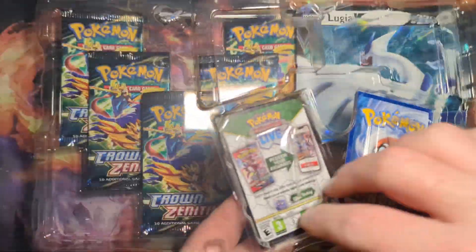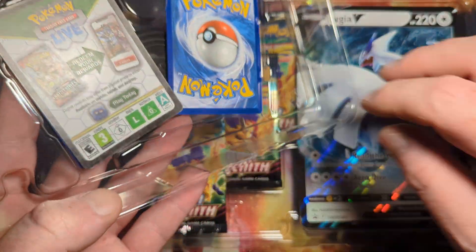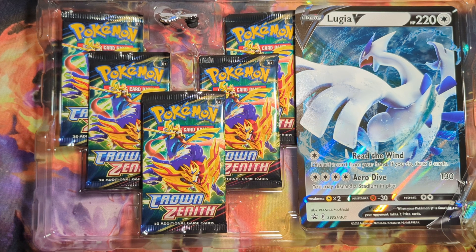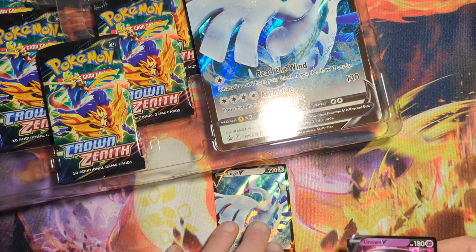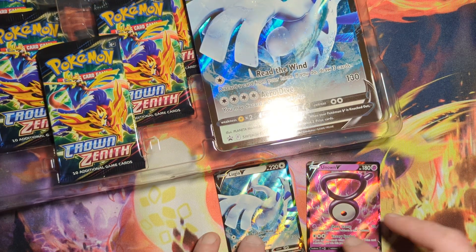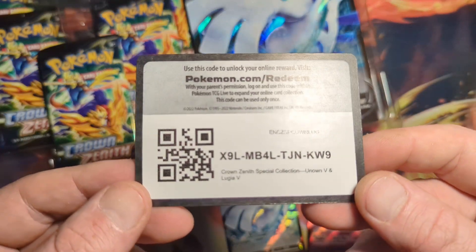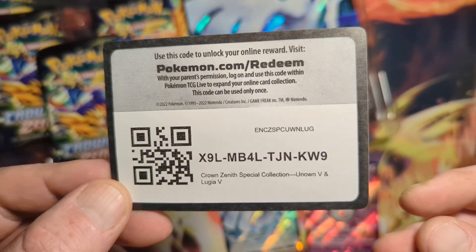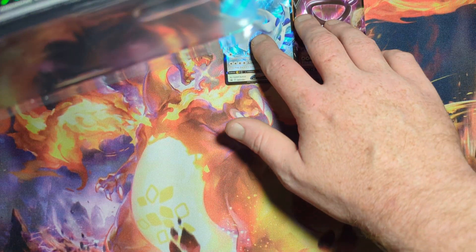It's so much better with these little plastic inserts because now you can just drop them out. All right, here we go - we got one Lugia V, we got one Unknown V, then we got ourselves the Lugia Crown Zenith Special Collections Unknown and Lugia V box.